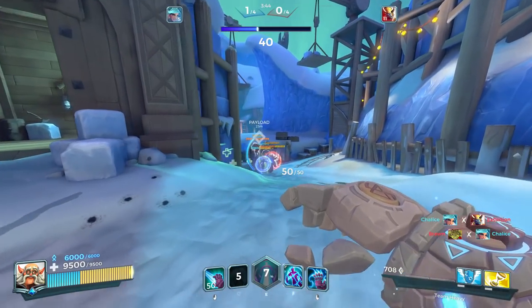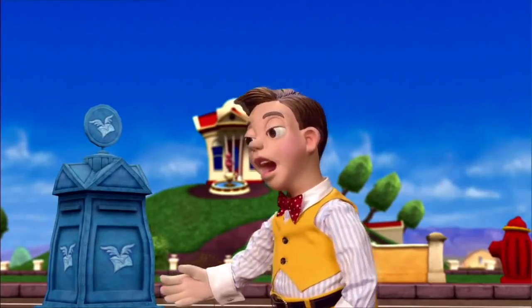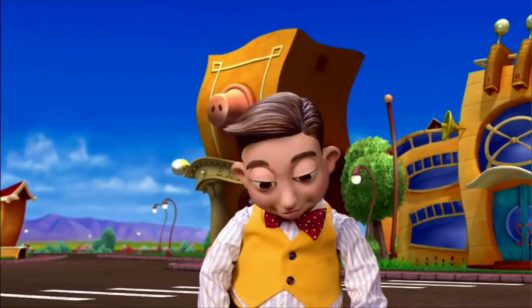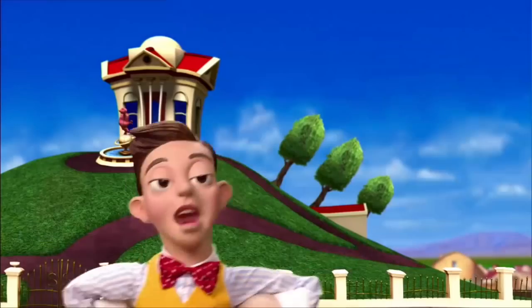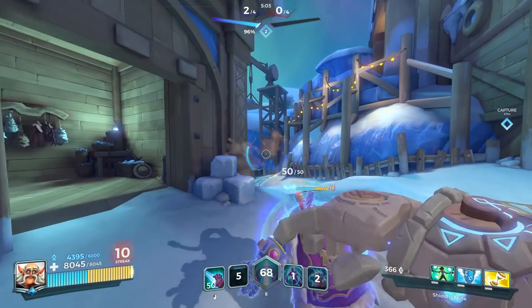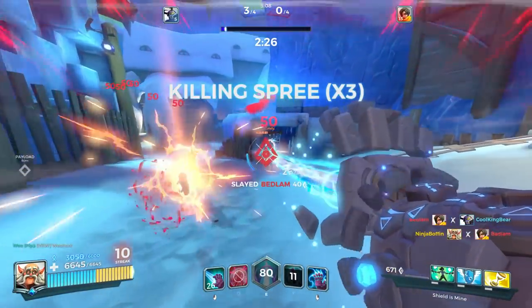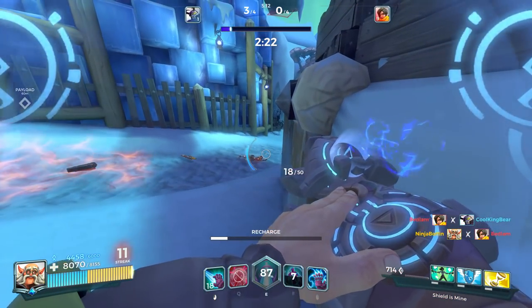Finally, we have the seemingly nice but selfish build. This deck is pretty simple to explain: whenever you cast a spell, you get a shield. Whenever someone gets a kill and you're part of it, you get a shield. So we use the Protection cooldown along with other things.